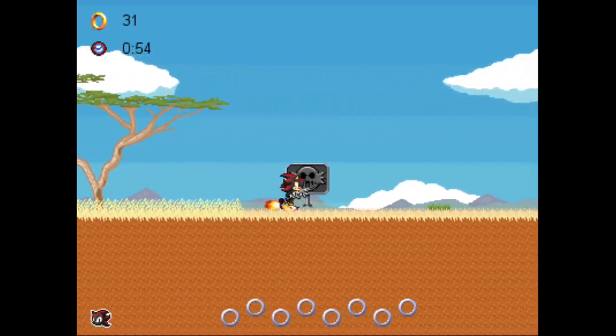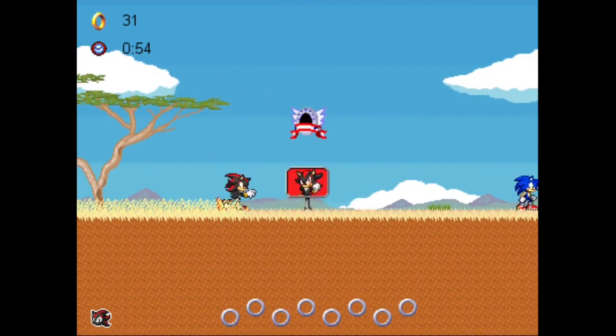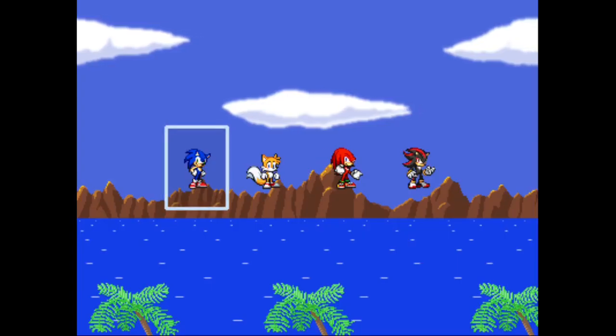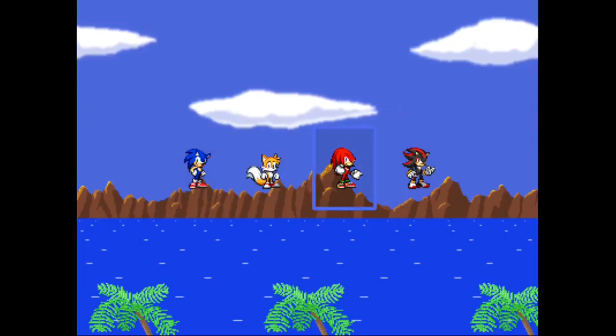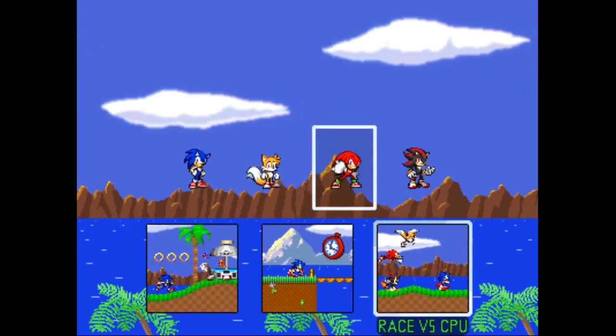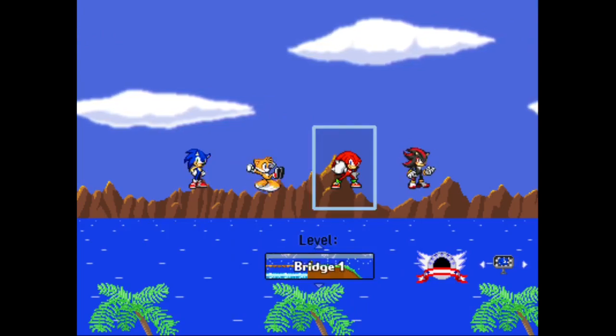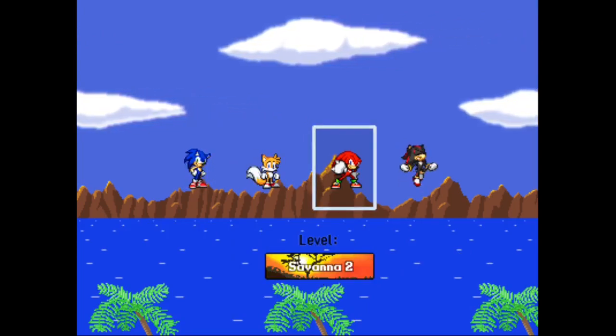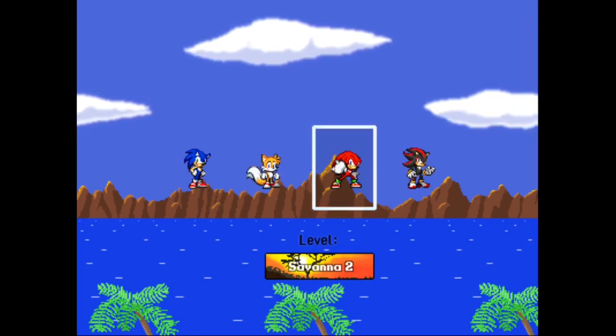Shadow is pretty easy, but with Tails or Knuckles this is gonna be a challenge. I'm actually going to try the second one with Knuckles because I don't want to only use Shadow and cheat a little bit like that. So we'll see how it goes.